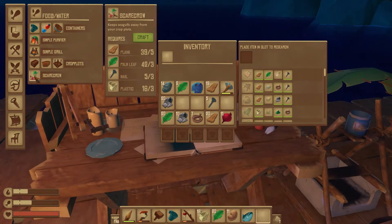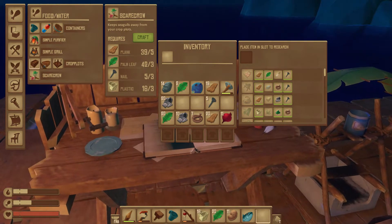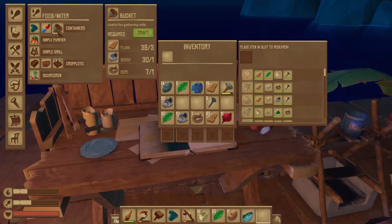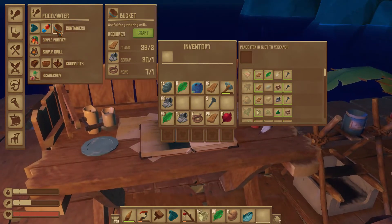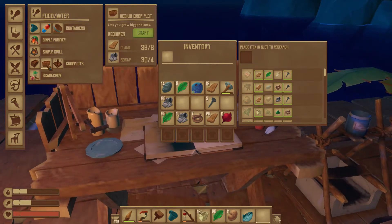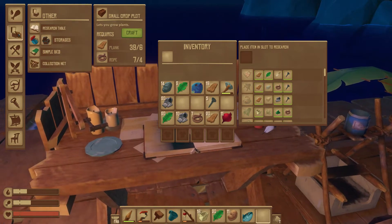Okay, what's new here? We have a scarecrow — that's new — and it says that's to keep seagulls away from your crop plots, which is awesome. And this bucket is new, and that's for gathering milk, so I'm assuming we'll find cows or goats maybe on the islands. And we have a large crop plot, a medium crop plot, and a small crop plot, but our raft is still too small for that.